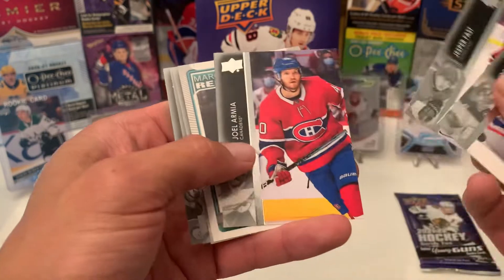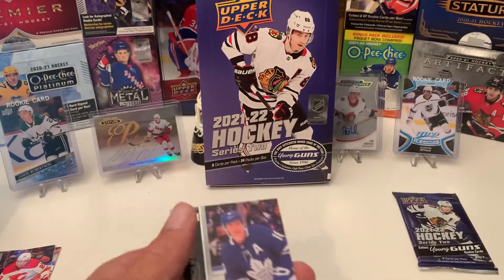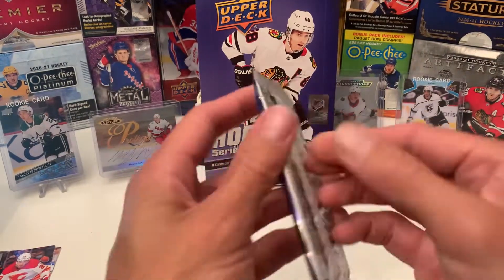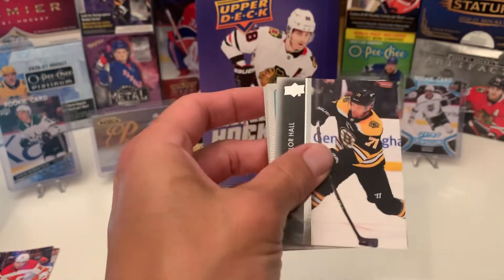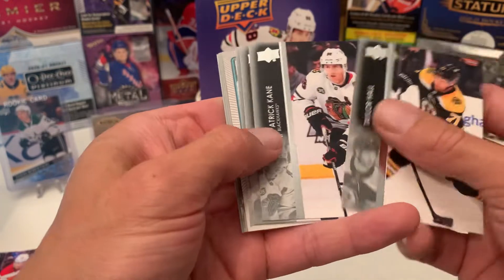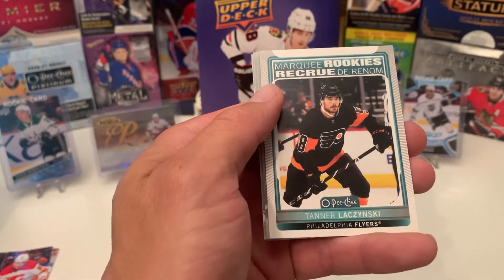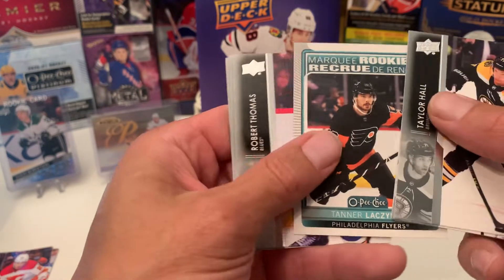Awesome inserts. Great rookie class. We have Jake Neighbors OPG — speaking of great rookie class, right there. Last pack, let's finish up strong. Another OPG Marquee Rookie of Tanner Lakszinski. And more base. That's it, guys.